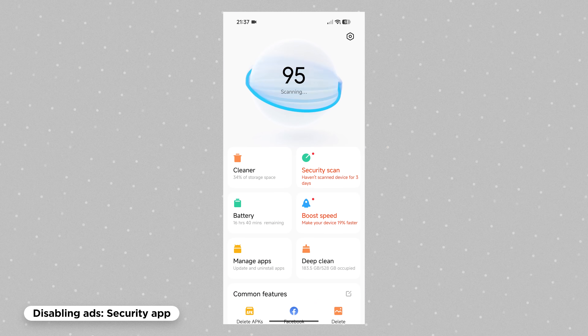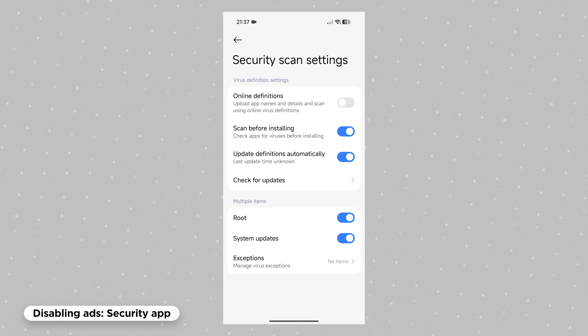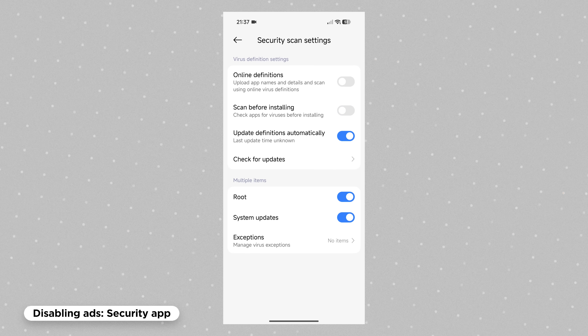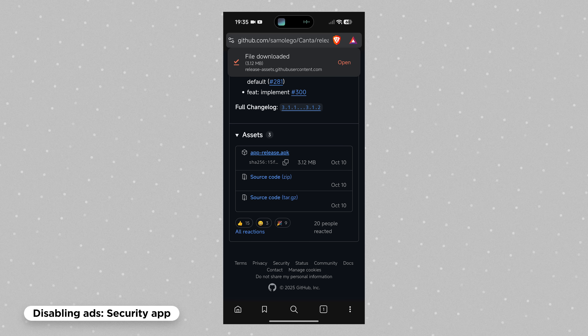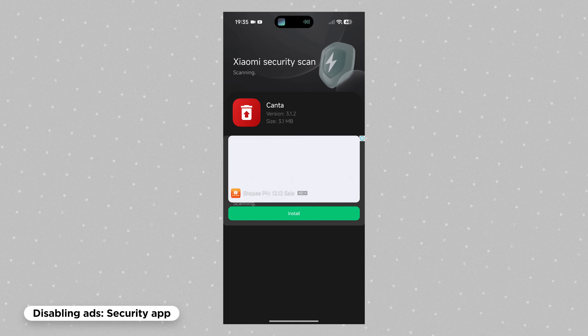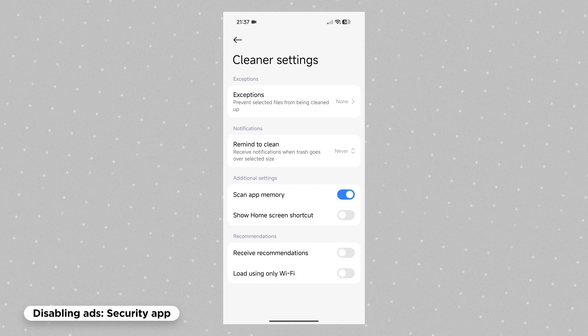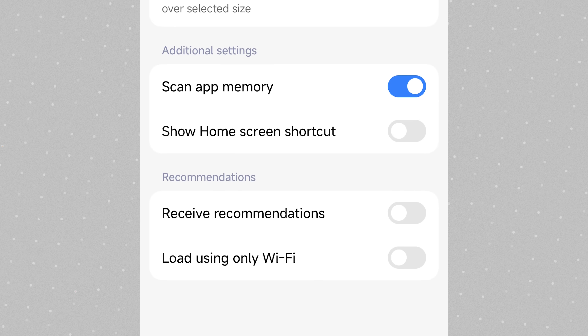Starting with the Security app, tap the gear icon, scroll down, and disable 'Receive Recommendations.' While you're there, tap on Security Scan and disable 'Scan Before Installing' — this prevents the system from doing a scan before installing an APK, because that page also shows ads. Next, go to Cleaner and make sure 'Receive Recommendations' is disabled as well.